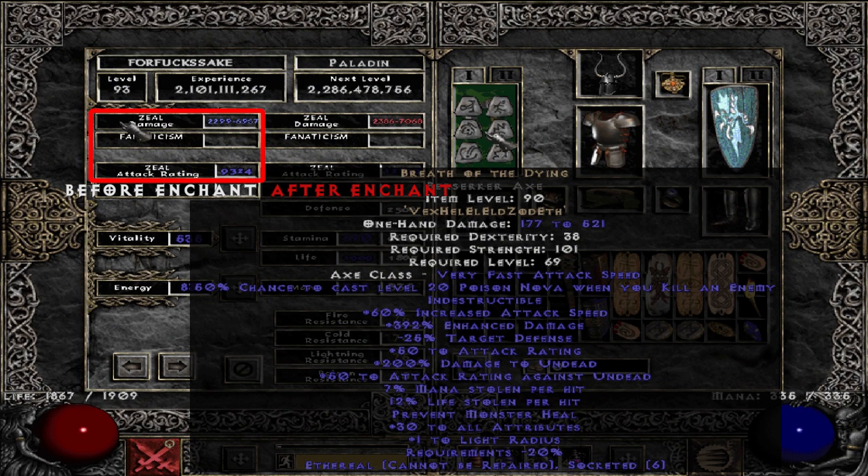Breath of the Dying shows even more damage on paper — 7k. However, when it came to actual runtime, the average was 3 minutes 17 seconds, so 5 seconds slower than Oath.